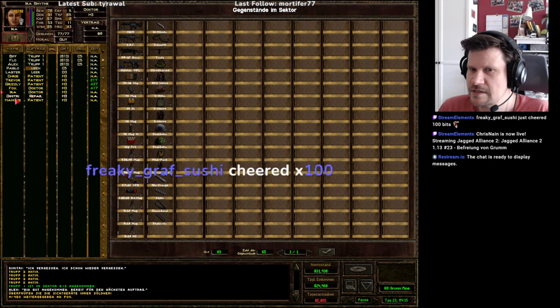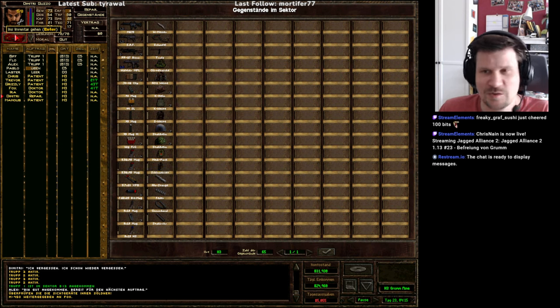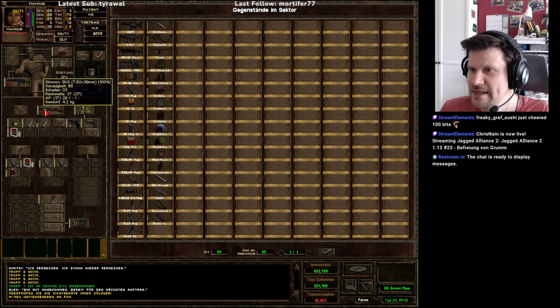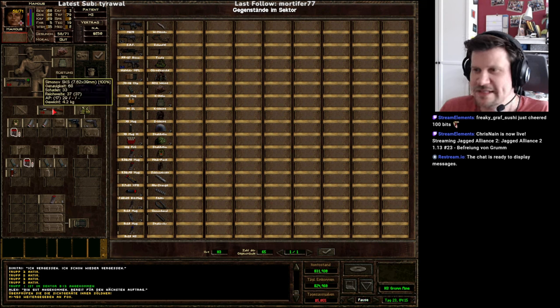Dann hat Chris die Remington bekommen – das ist ein Scharfschützengewehr mit einer krassen Reichweite von 78. Und er hat zudem noch eine Colt Kommando, auch eine Reichweite von 30. Die SKS hatte Chris, die hat jetzt Hamus bekommen. Ein bisschen fraglich, ob das so sinnvoll ist bei ihm, weil der hat ja auch eine andere Waffe mit 35 Reichweite, und die SKS hat eine 37 Reichweite – also kaum ein Unterschied.